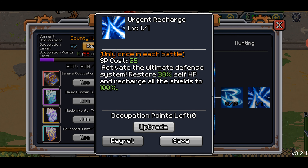Use once in each battle — that means every single fight in a dungeon, so pretty nice there. SP cost is 25, which is just slightly over half your bar: four pips on the bar, each pip is 10 SP. It activates the ultimate defense system: restore 30% self hit points and recharge all shields up to 100%. So it heals you for 30% and you get full shields, which is 50% of your bar. This ability only works on yourself — straightforward.